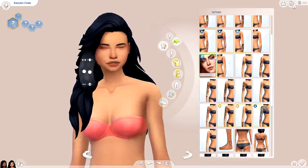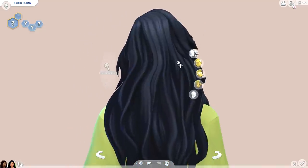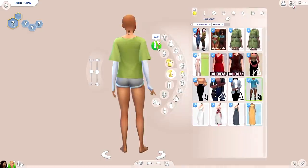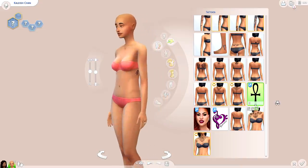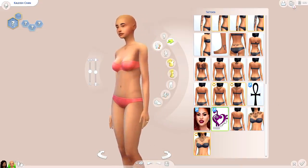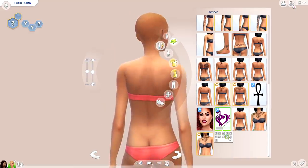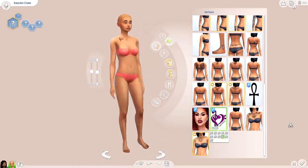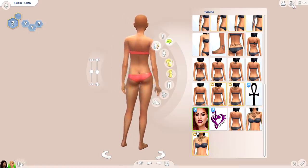I have the freckles in the tattoo category, and I actually downloaded quite a few tattoos — something I don't normally play with a lot, which is kind of stupid because tattoos can really add character to a sim. I've got some that show up in different various places, and I also have this one with little music symbols. I love how different they are — it's hard to show tattoos because they pop up in all these random places.